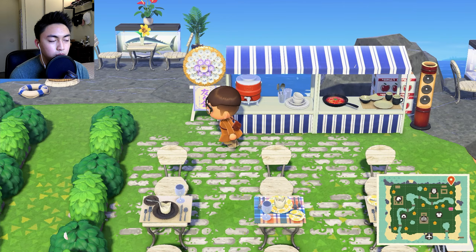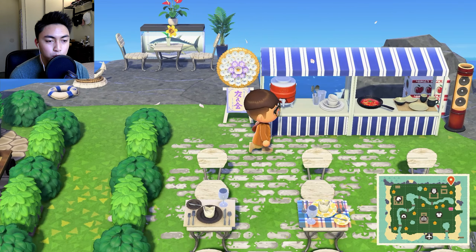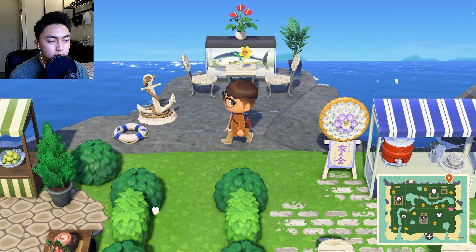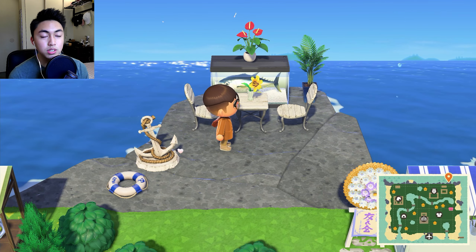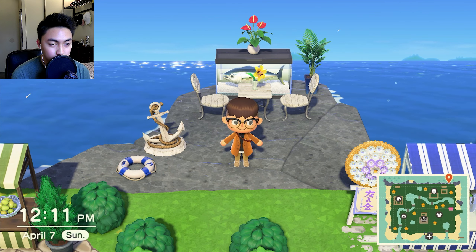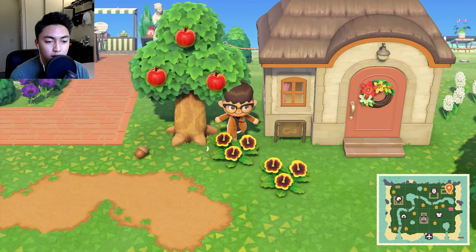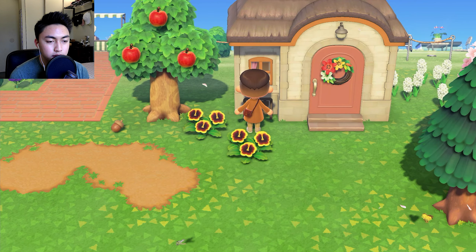The blue and the white really complement each other giving that little seaside vibe, same with the white anchor. This little piece of stone was very cute because it made a pretty good platform for just like a two-seater area, so if you want to take a little date over here it's a good spot. I believe this is Marina, one of the squids. Little pink squid, hello!